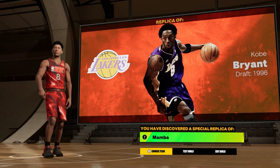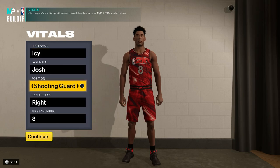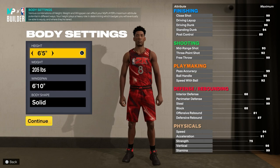Today I'm going to show you guys how to make the rare replica Mamba build in NBA 2K23. The first thing you want to do is choose shooting guard and number eight — I'm not 100% sure if the number matters, but I just put it on because you can always change it later. Then for the height you want to bump it up one to six foot six.